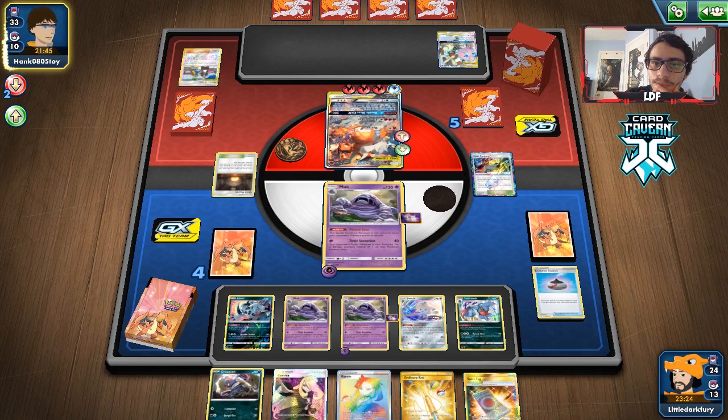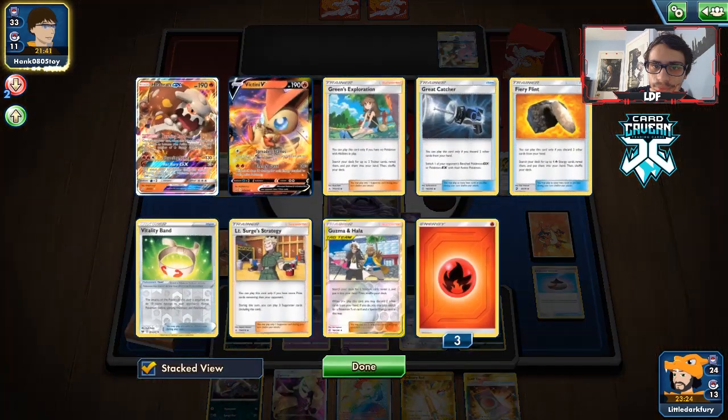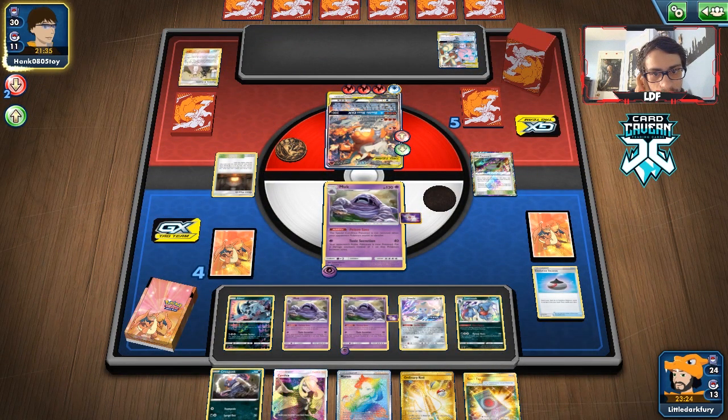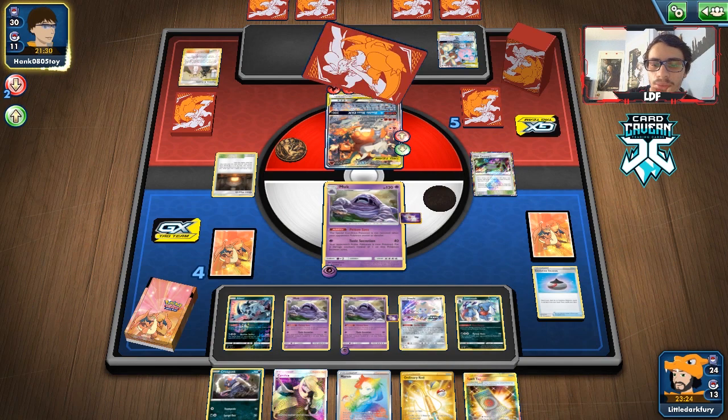We can Evolution Incense for another Muk — triple Muk going! I do want a Blacephalon turn. We'll Toxic Sensation again and knock out Victini thanks to poison damage. We draw another Cynthia and a Croagunk from prizes. They go into Caitlin to get back something — wait, they play Green's Exploration. Maybe I should have Spell Tagged in case they Custom. I don't know what Green's gets them that could help — they could get another supporter for next turn.